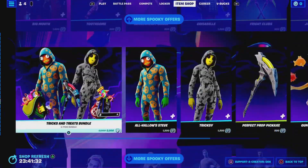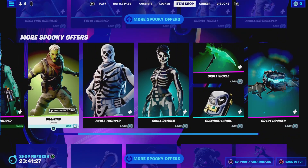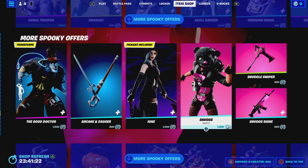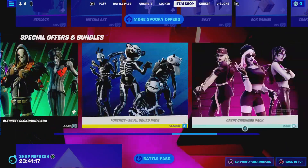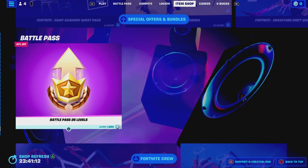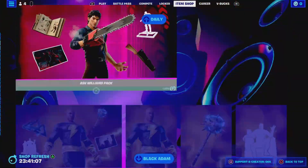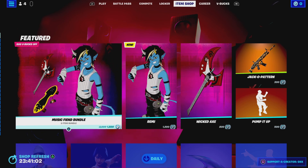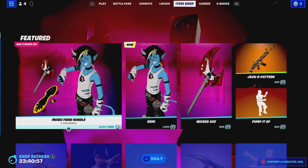It's quite a big item shop guys. We've got zombie soccer skins and special offers and bundles in the item shop as well. We've got the Battle Pass plus 25 levels and a Fortnite Crew Pack. That is the item shop for tonight — let me know in the comments what you think. Thanks for watching, don't forget to leave a like, I'll see you in the next video, peace.